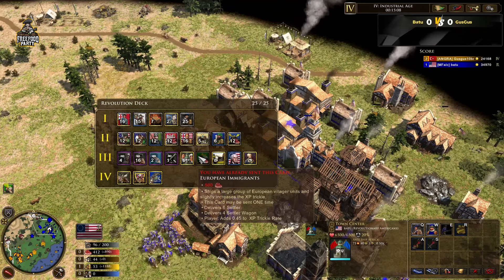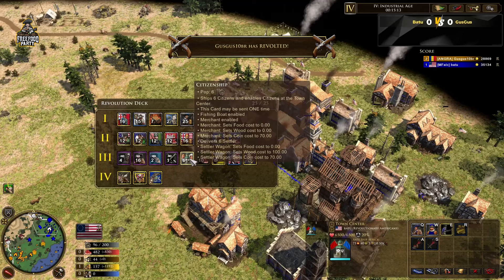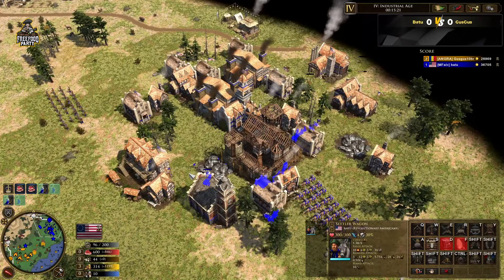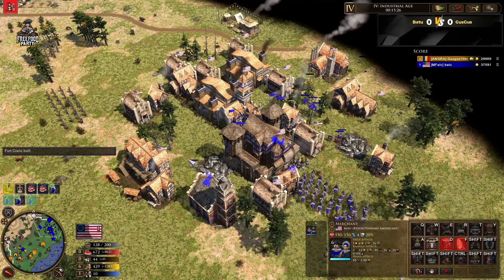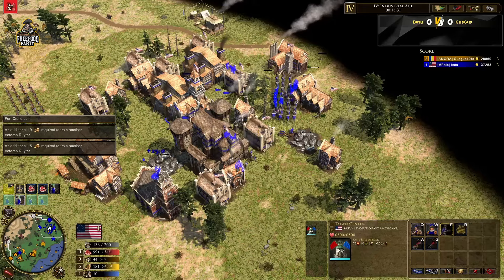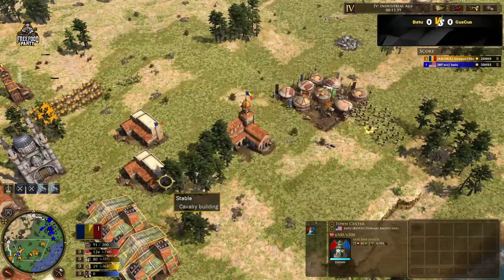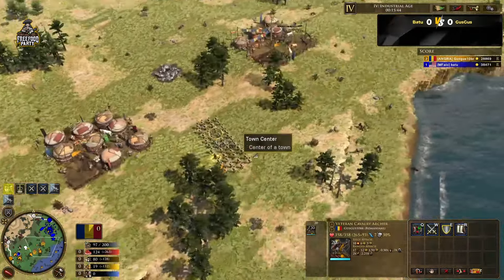He can make Marvel Revolutionaries with food. It ships a large group of European villager units and slightly increases their XP trickle — but it's not the same as citizenship where he ships six citizens and enables the town center to make villagers. The difference is he gets four settler wagons and six merchants — a great shipment — but he still cannot make more villagers. That's the problem.